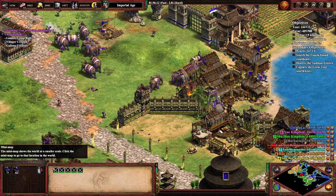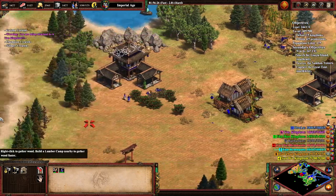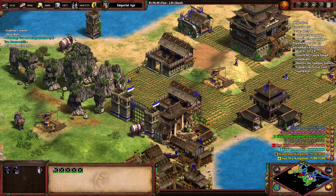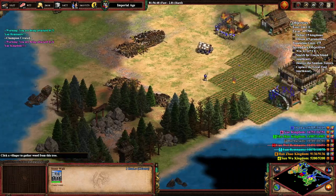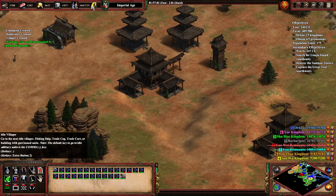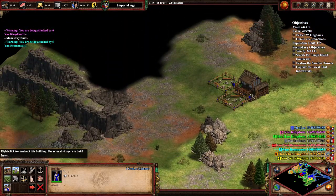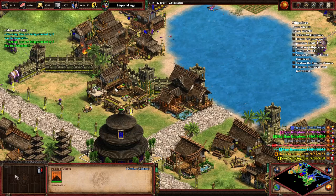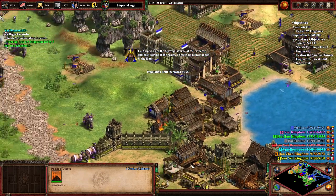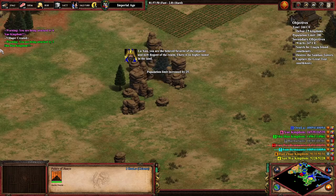That's a very large attack from purple. They destroyed that monastery. I thought I sent you guys all away. Let's just fly our way up to the thingy — beloved favorite of the emperor now, regent of the realm. There is no higher honor in the land. Perfect.